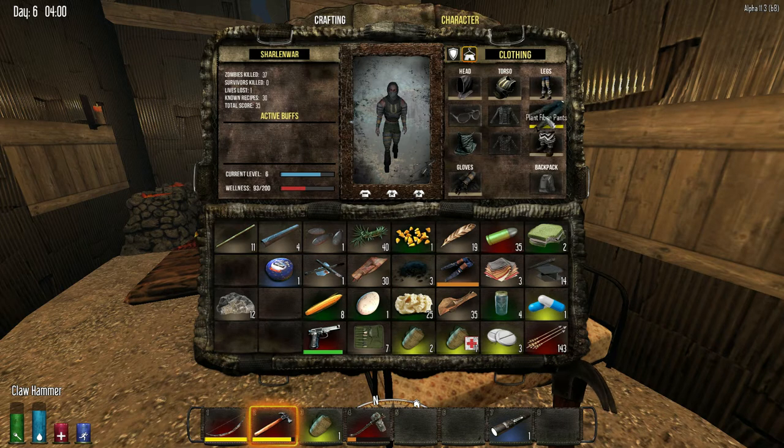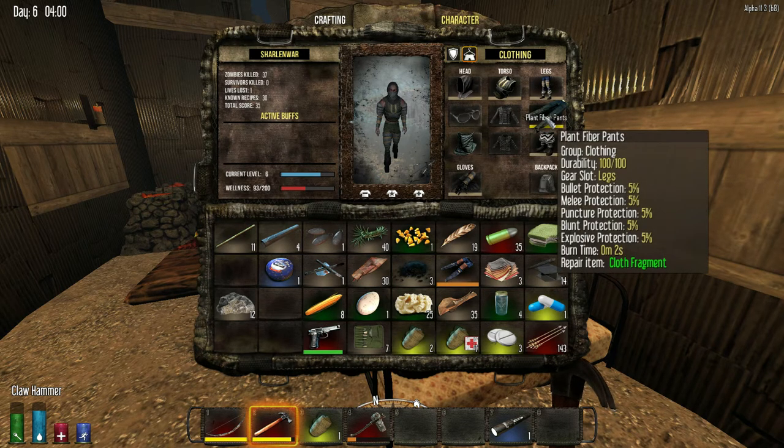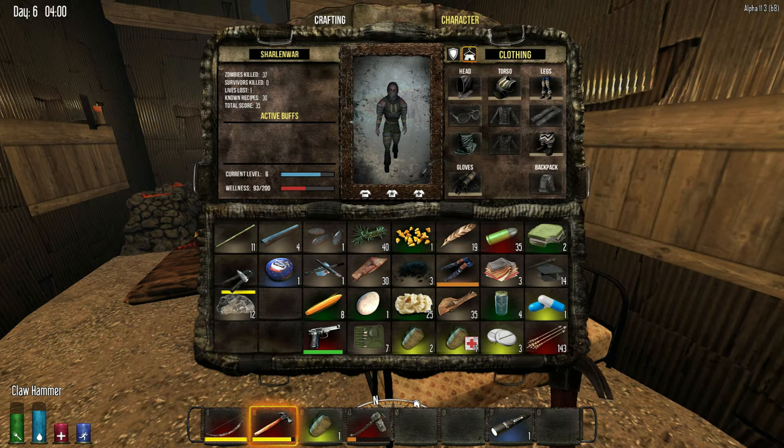There we go. Burn time — two seconds for the pants. The cloth fiber for the pants. These will replace... no, no. You replace the armor, not the pants.